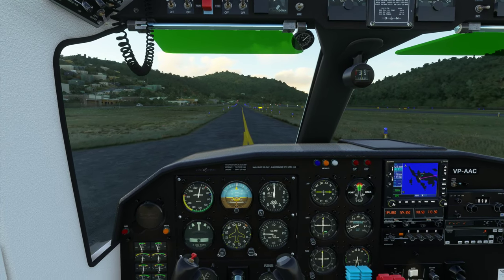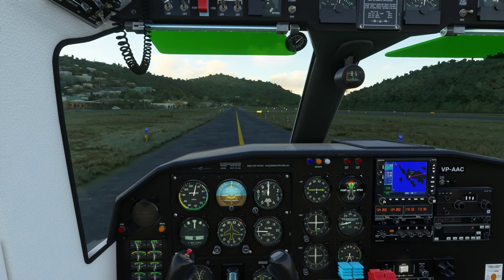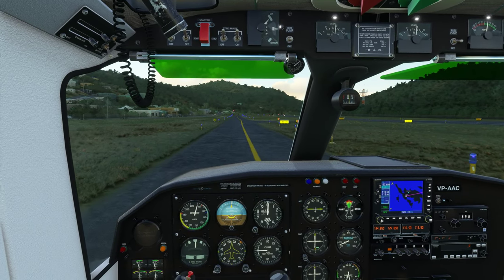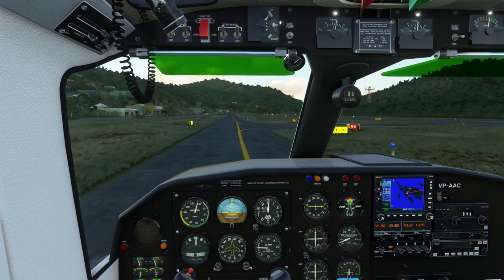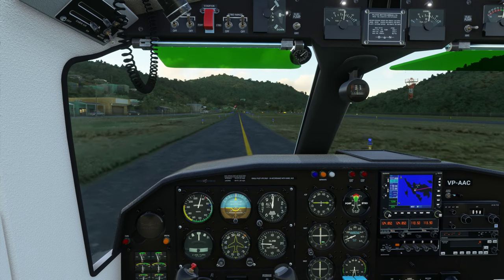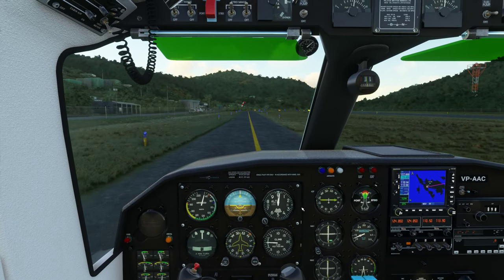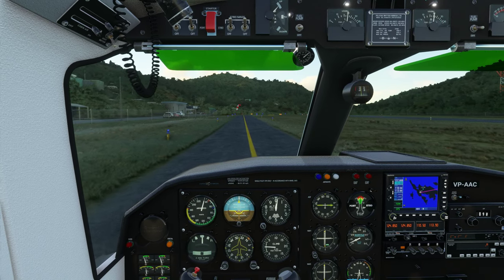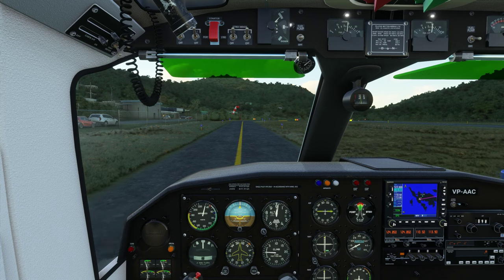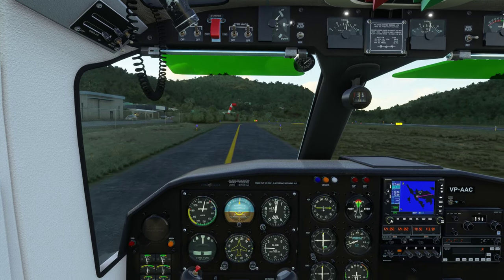Well, the rule is — at least for IFR flight — that your altimeter has to read within 75 feet of field elevation to be legal for IFR flight. You can see the altimeter is going up as we're climbing the hill. We are perfectly fine because we are within 75 feet of field elevation. This is a VFR flight, but it's never a bad idea to mind IFR rules when flying VFR, because the IFR rules are meant to keep you safe.